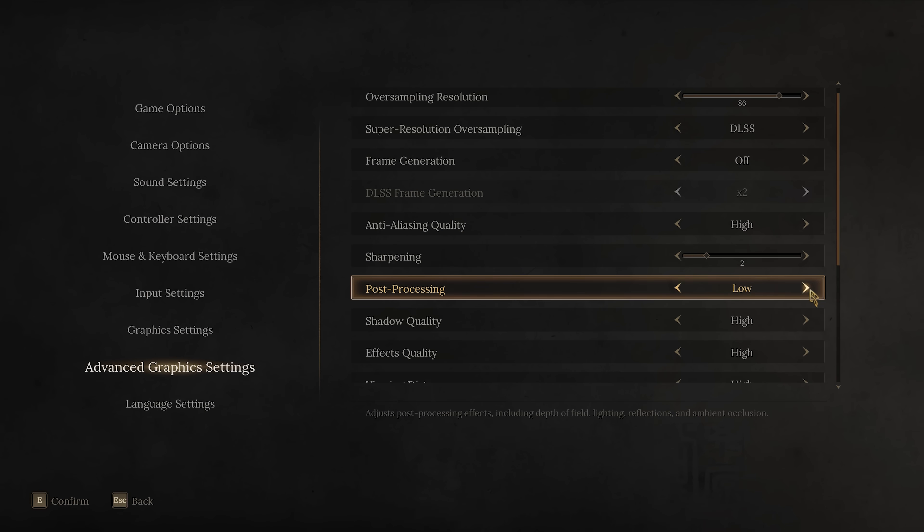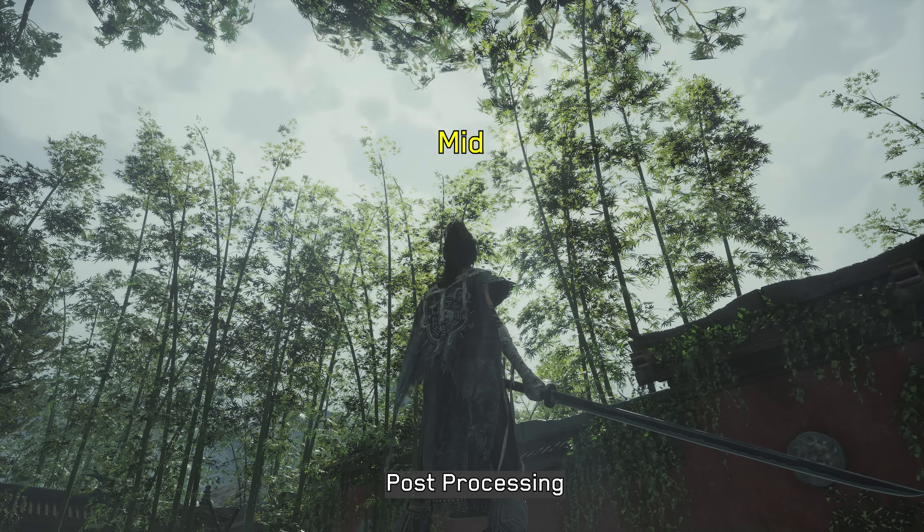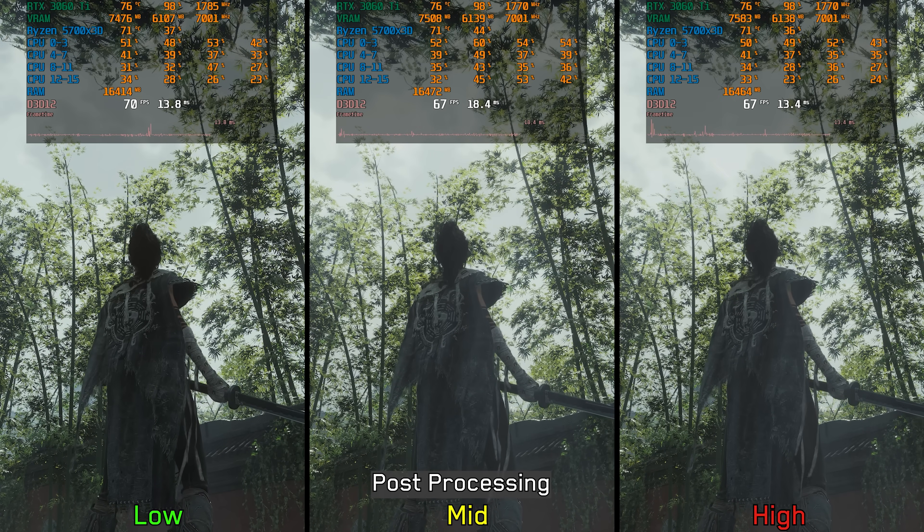Moving on to post-processing: this setting controls the quality and presence of effects like sun glare, light shafts, and bloom. Performance-wise, there is roughly a 3% cost when moving from low to medium or high. So if you like these effects, I recommend leaving this one at high.